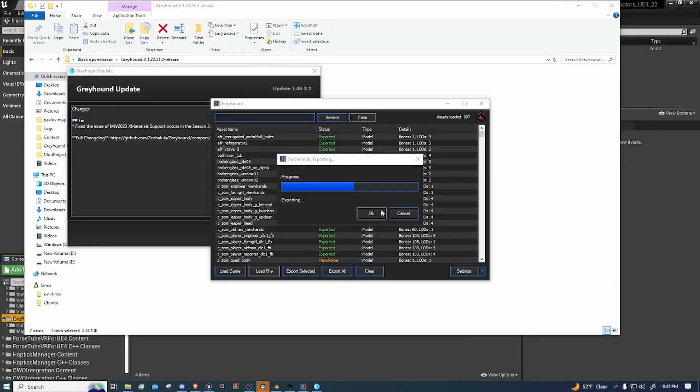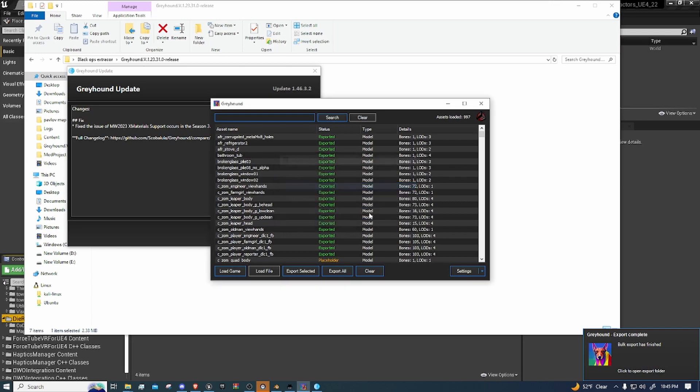You just want to export everything out of Greyhound. All good, got all the files.